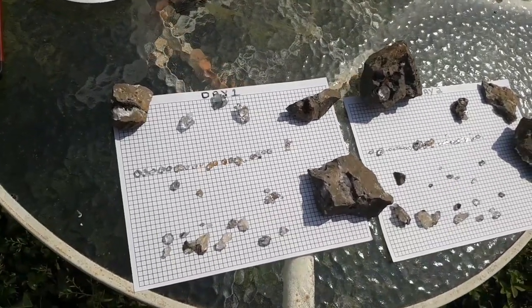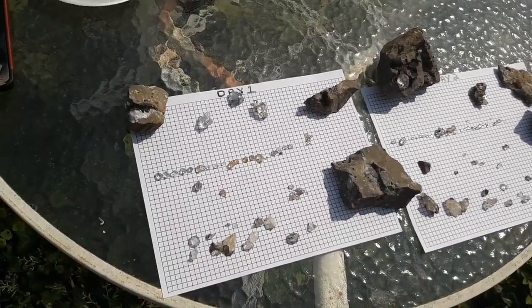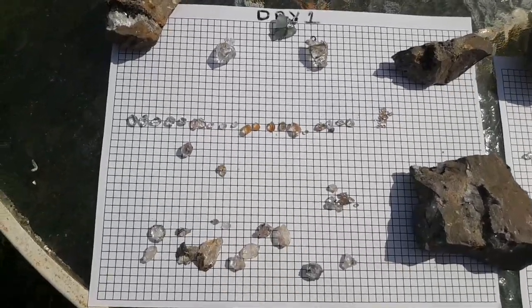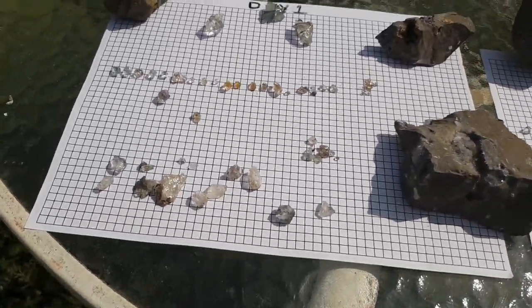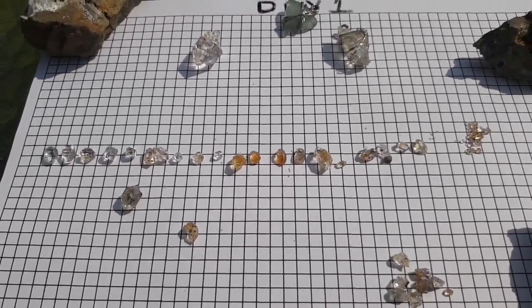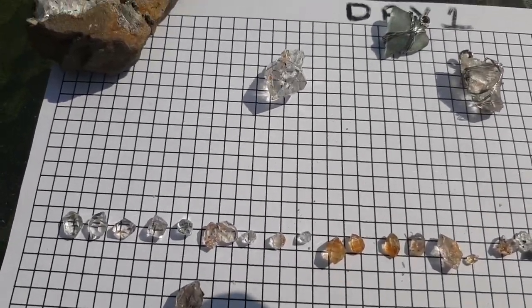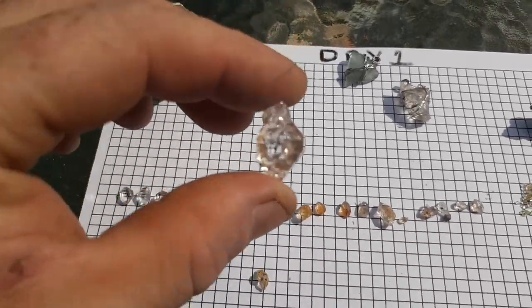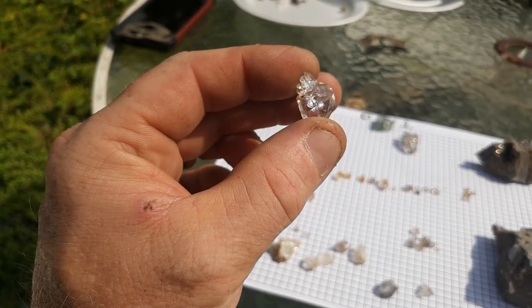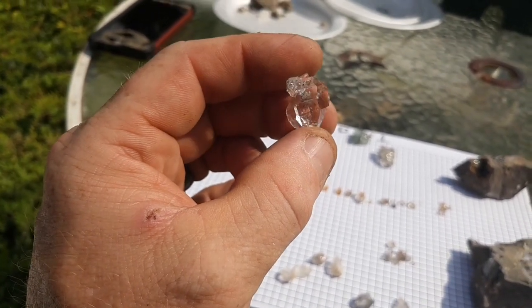Alright, here it is — the final wrap-up from the Herkimer haul. You can see some glinting lights all over the place. Here is day one — the big rocks are just there to hold the paper down. Most of those came off of day two, but they are pretty. You can see all the loose stones right there in the middle. The graph paper is five millimeters, so nothing is majorly big. This is probably the biggest one I got on the first day, and if we can get the light just right — hopefully the camera can catch that — it does have a rainbow in there. It's a very pretty crystal.